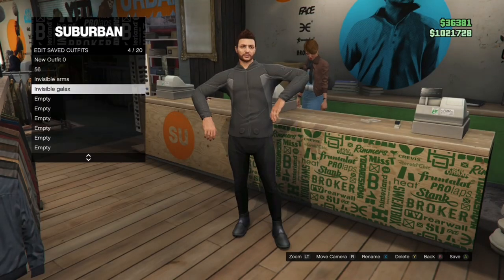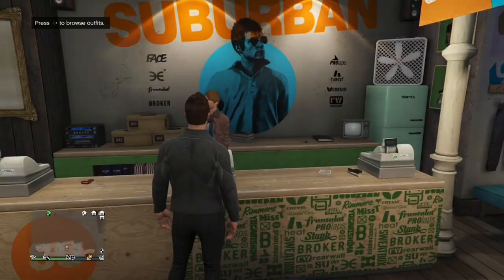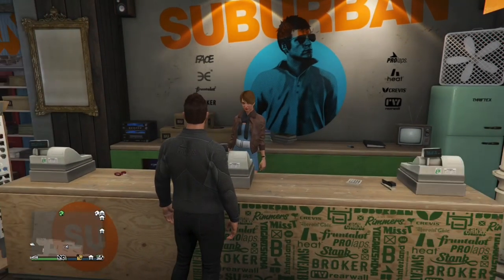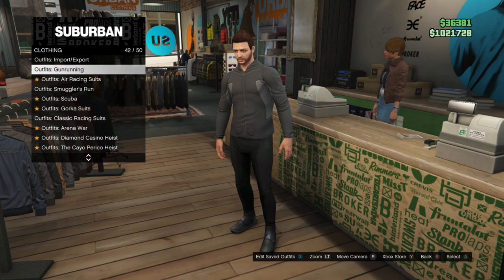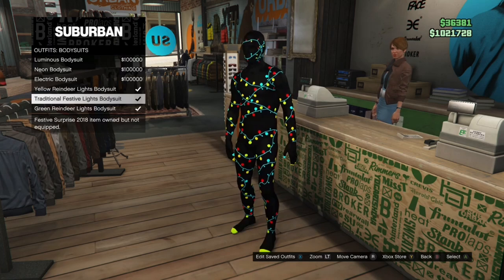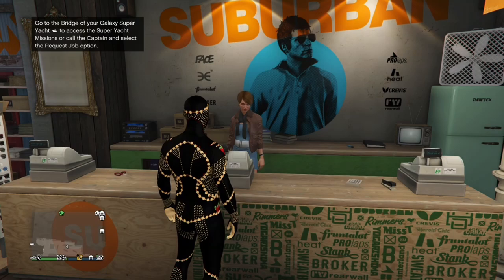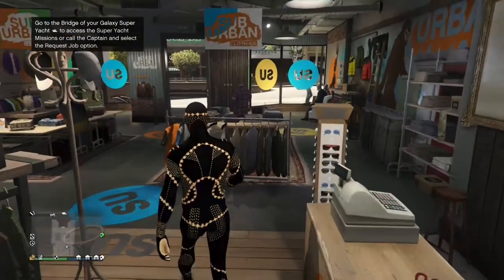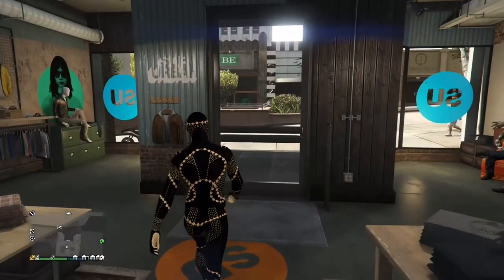You also need to save the scuba tank as an outfit. Now from here, pay attention because if you don't do this right you're gonna mess up the whole thing. Back out once you've saved the scuba tank as one of your outfits, then scroll down until you see one of these outfits — I'm pretty sure they're called the party suits. You can get any of them; I have the Christmas one, so I got it for free.